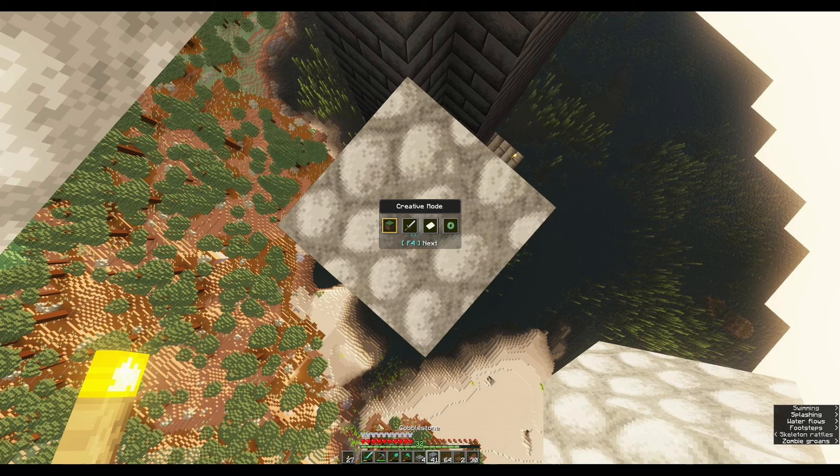So why am I in creative mode? I do have hacks — I'm opped on this server, it's my world, I can do what I want — but also I just didn't feel like dying when I went in to fix the mob farm. That's all.